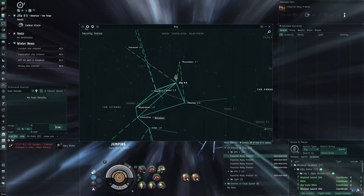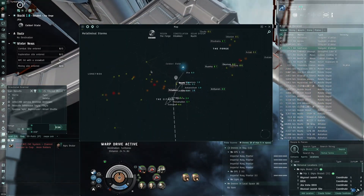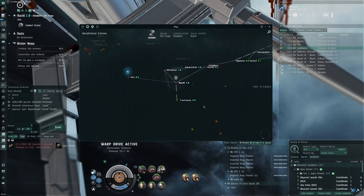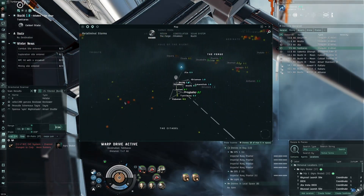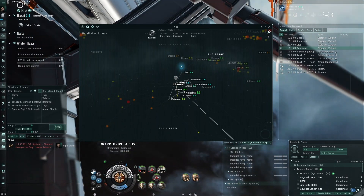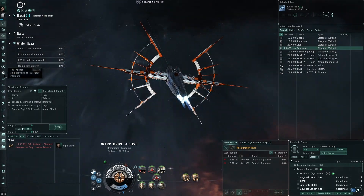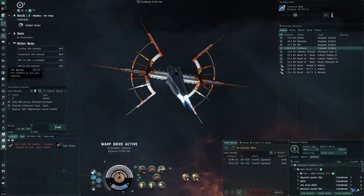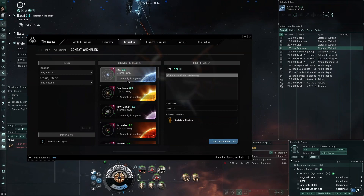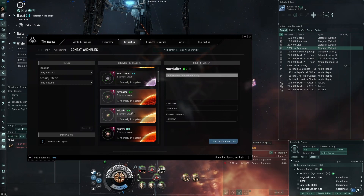Tuntaras — there we go, metaliminal storms under geography. You can see the dots appearing on the map. I go to these systems and find the metaliminal storms, which are like ice storms where the sites spawn. I'll check the Agency as well — encounters or exploration, combat — but there's nothing in Tuntaras right now. We're going to have to look a little further.